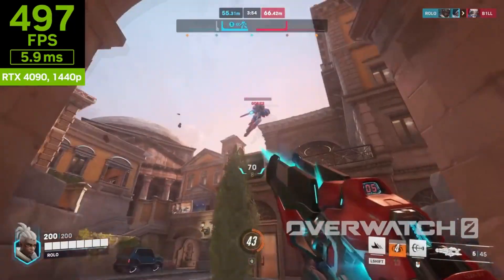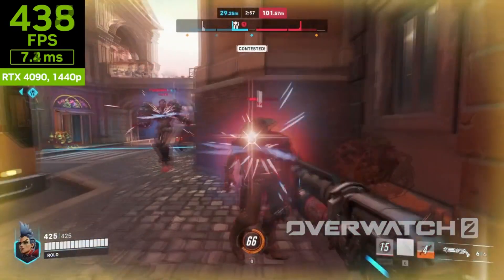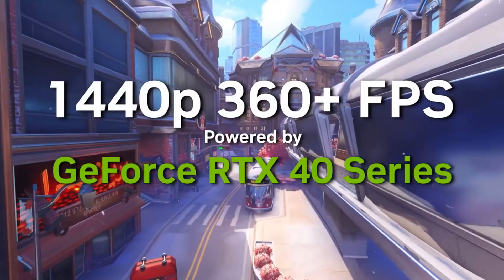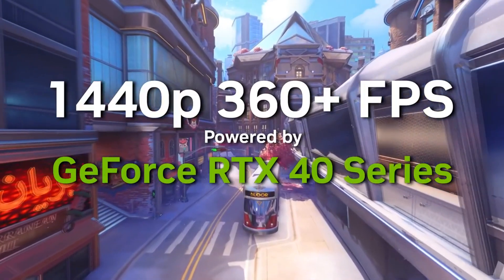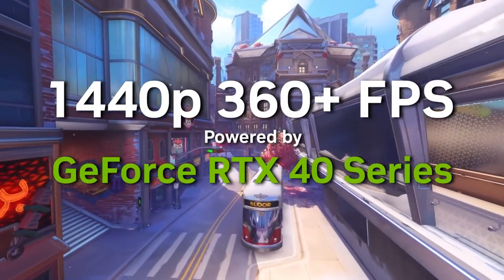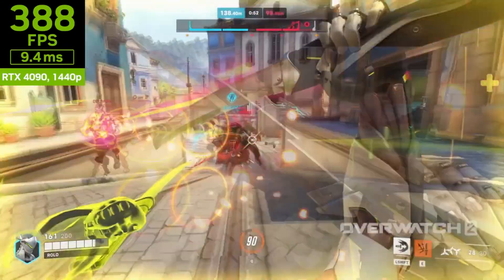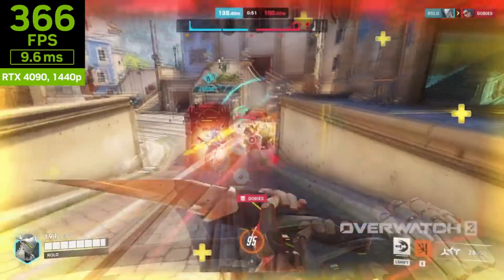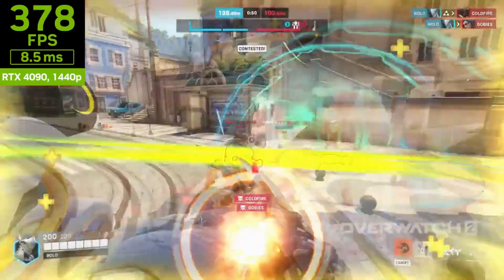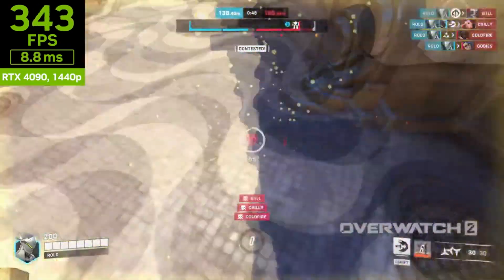NVIDIA has posted a video of the RTX 4090 running in Overwatch 2 on its GeForce YouTube channel. In the demo, we can see that the game usually runs at speeds above 400 frames per second, with occasional bursts exceeding 500 frames per second. All this is achieved at a resolution of 1440p, which has about 78% more pixels than 1080p, with the game running at high settings without using DLSS.